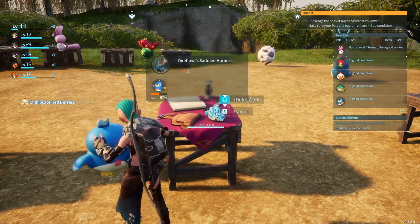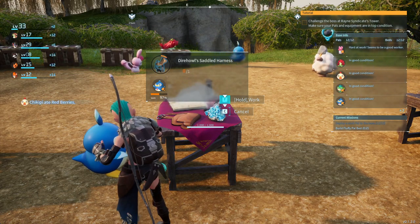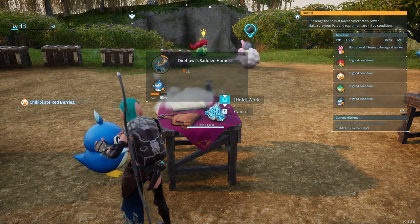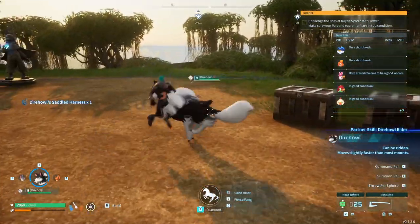You can only unlock the technology for the saddle harness if you have captured him. So make sure you capture a Dire Howl, unlock his saddle harness, then you summon him.